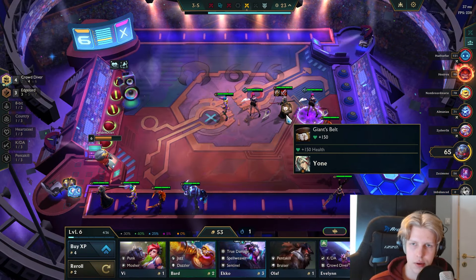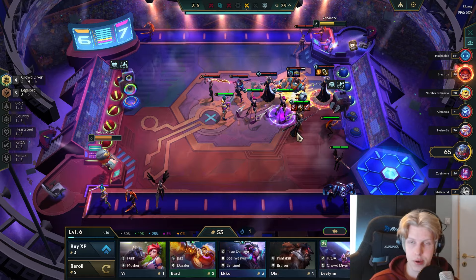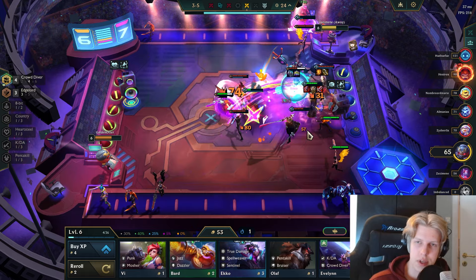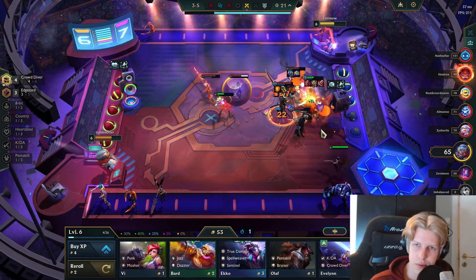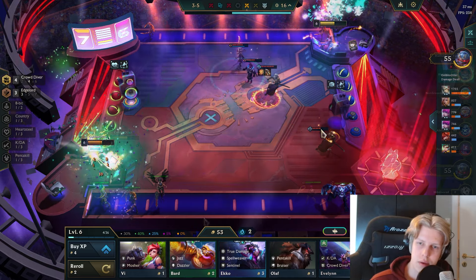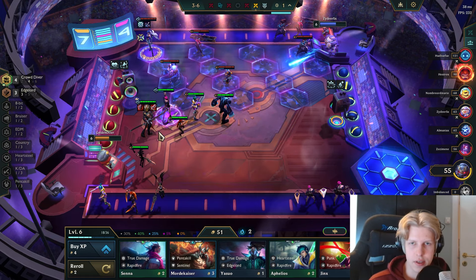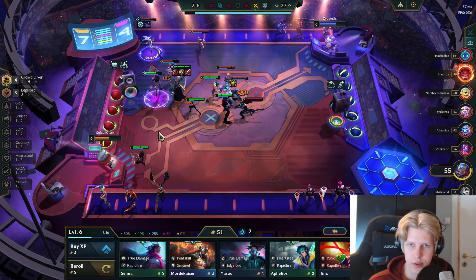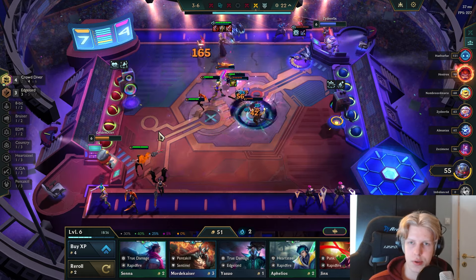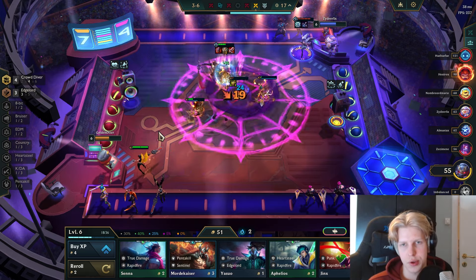On this carousel there was a very nice Viego, but unfortunately someone else took it. Since I can never freeroll this Viego, I'm actually just going to push levels. I'm getting really low as you can see, so it's gonna be hard to reach level 8, but I think if you're having trouble pivoting into other comps, this game is going to show you how to do it.